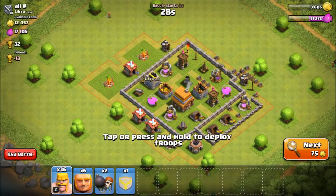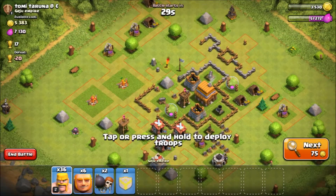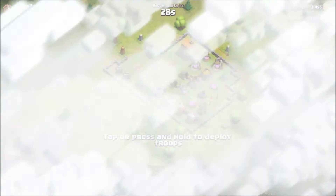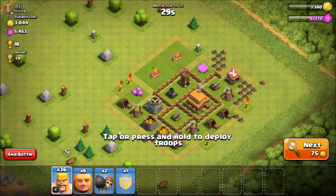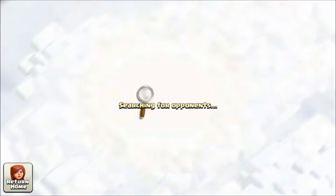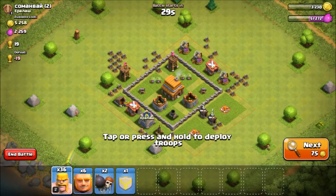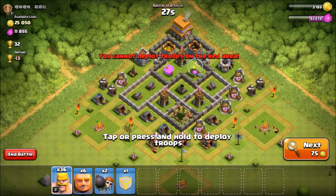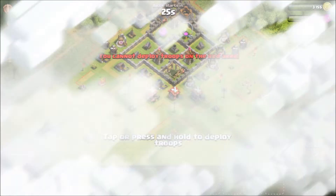12,000 gold - yeah, that'll do. My troops consist of 6 giants, 2 wall breakers, and 36 barbarians, and I have 2 hog riders in my clan castle.